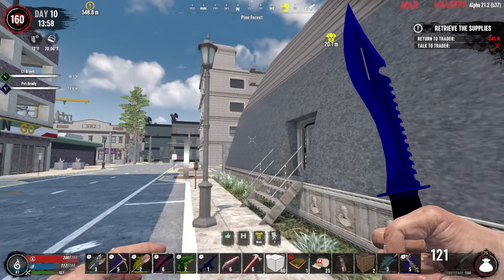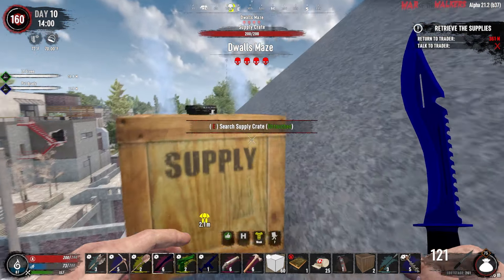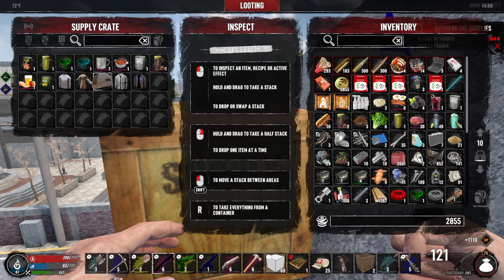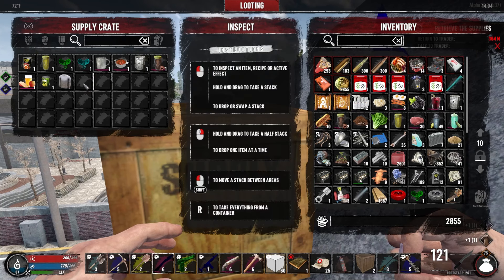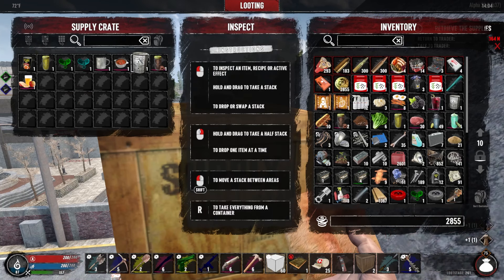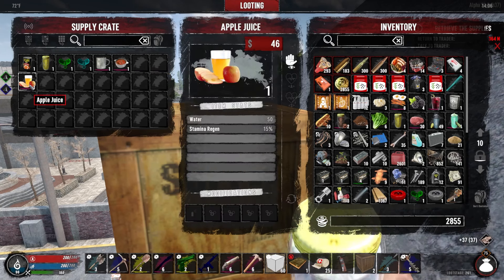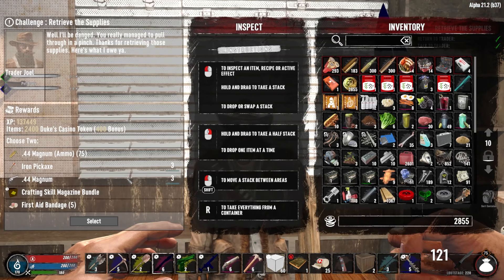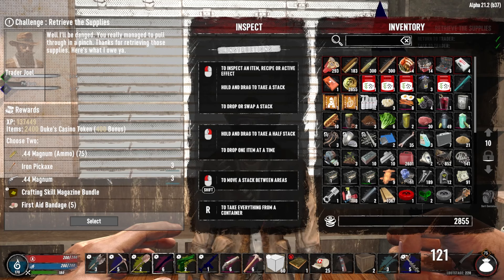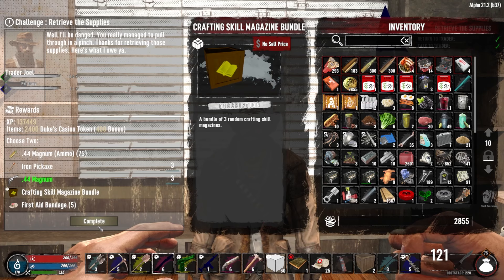So we meet again. We want the college jacket — we'll sell this, sell this, scrap, scrap, scrap. Water, we're not doing too well. I'll drink that and then you're super fine. Alright boys, good reward — we'll take the magnum and the crafting skill bundle.